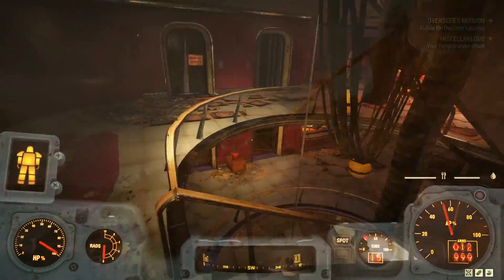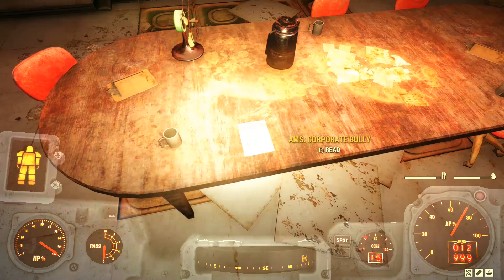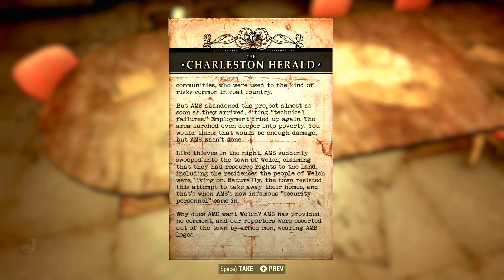AMS didn't stop with this one man. We learn from a newspaper found at the Charleston Herald building that they continued trying to get people out of Welch. The article is titled "AMS Corporate Bully." It reads: "Atomic Mining Services is a relatively new company in Appalachia, but its practices should be familiar to anyone who knows West Virginian history. Reports of armed teams of security personnel used to disperse rioters and labor protests has been almost a daily occurrence. When AMS first came to West Virginia, they were lauded as saviors to the region, bringing a new method of digging even deeper into the old mines. But AMS abandoned the project almost as soon as they arrived, citing technical failures. Employment dried up again. The area lurched even deeper into poverty."